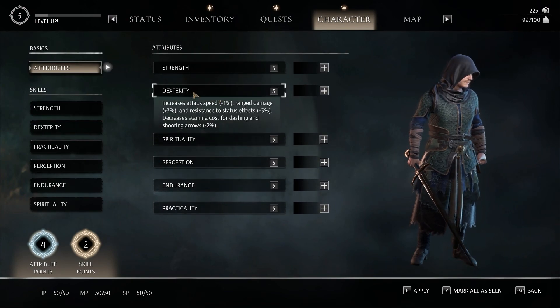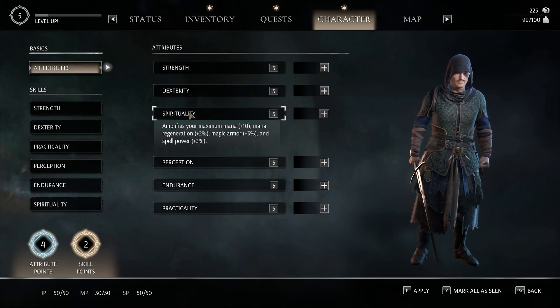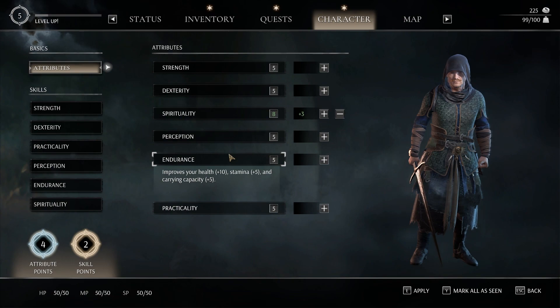Tainted Grail has quite a lot of attribute points and skills. You can really feel that you can choose the path you want to take — being a mage, warrior, or focusing on stealth with bow and daggers.